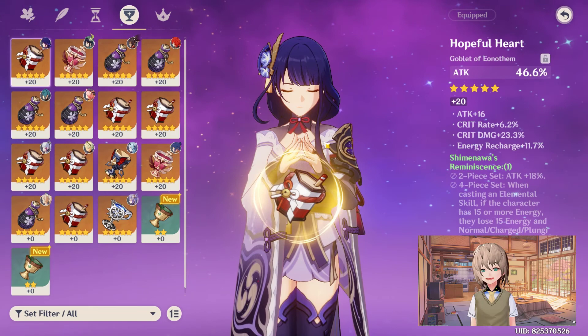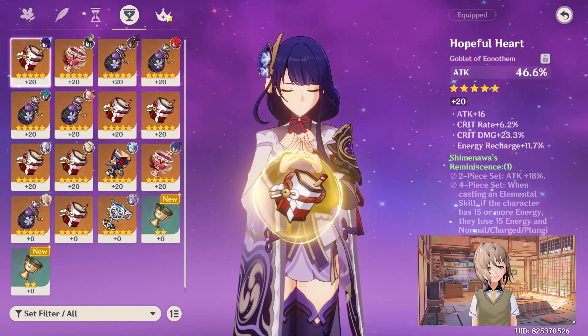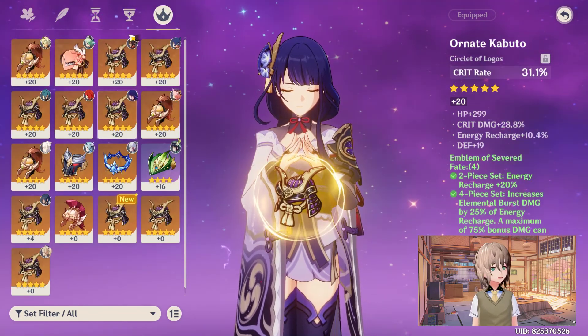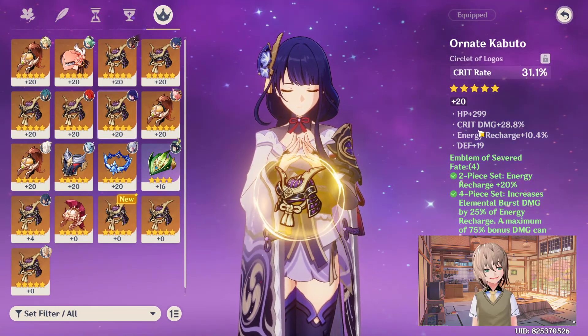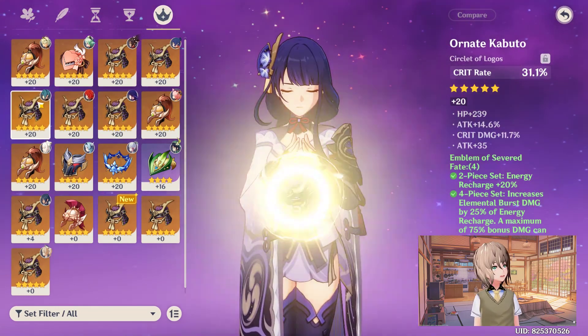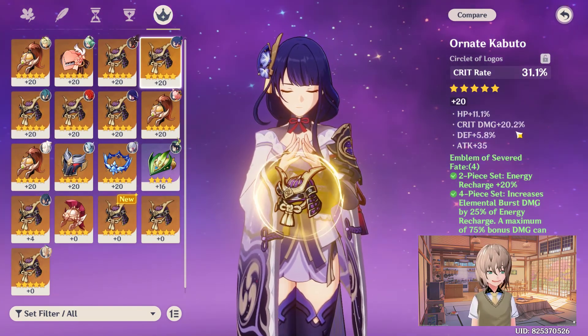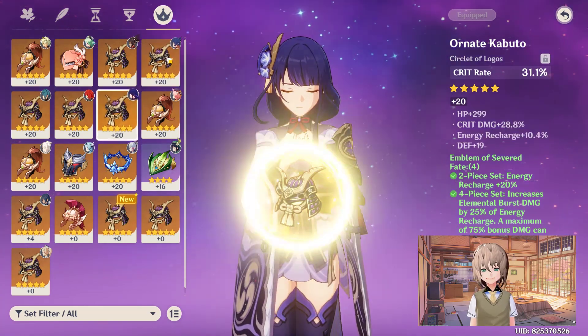Here's my attack percent goblet — it's really nice, I got this one pretty early on. I almost threw it away because I thought, who needs attack percent? Well, Raiden does. And this is my crit rate hat — plus 28.8% crit damage — the best one I was able to get. The second best is Xiangling's, which has plus 20% crit rate and plus 20% crit damage. So those are my two best options.